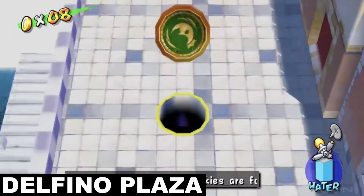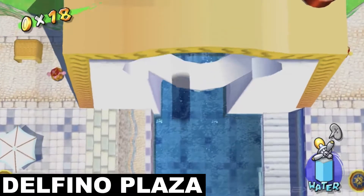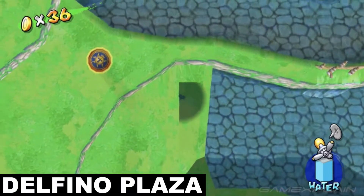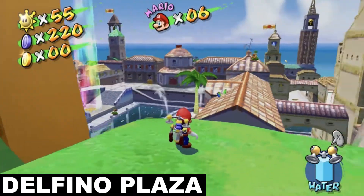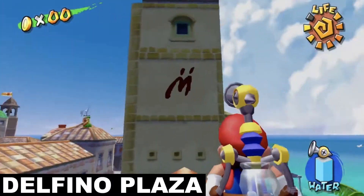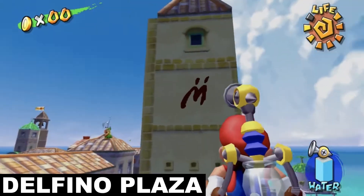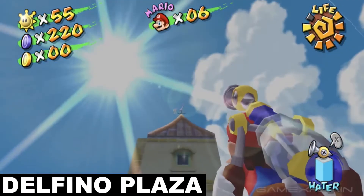Head over to the sewer grate near the pink durian Pianta lady and ground pound through it. Then turn right and head north until you get to another big coin-filled water area. Keep going north until you eventually stumble across another blue coin. Right where the sewer grate was located, bounce on top of one of the umbrellas to reach the nearby rooftop. Then use your hover nozzle to glide over to the other building where you'll see another M on the tower's wall to your left. Simply spray it down with FLUDD and you've got yourself another blue coin.